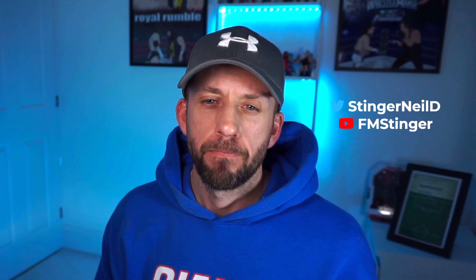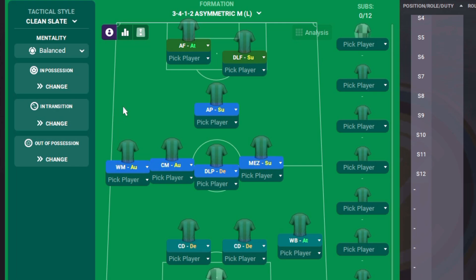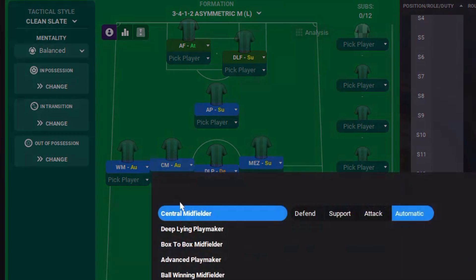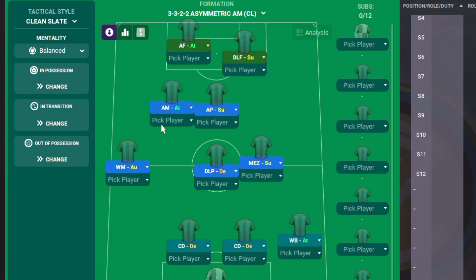Then you've got the two guys either side of your holding midfield player — what are you going to ask them to do? This might depend on how strong your wing backs are. If you want to combine with that wing back, there's no better role than the Mezzala. Your Mezzala will pop into the gaps when your wing back gets forward and look to overlap — it's a nice little combination play. That's your more aggressive option.